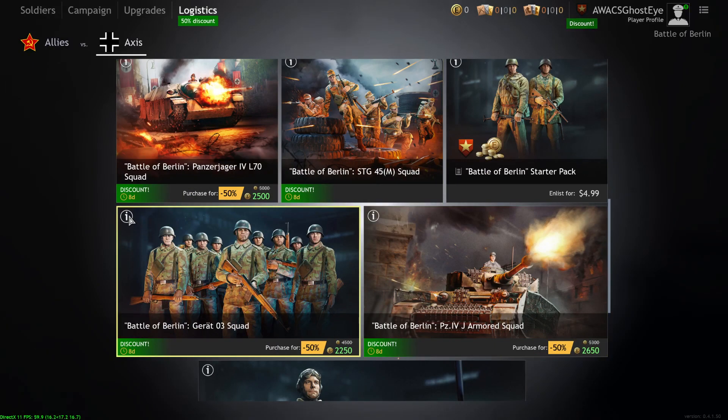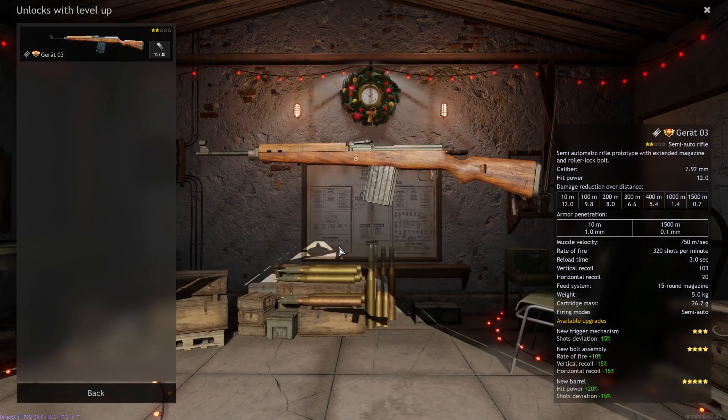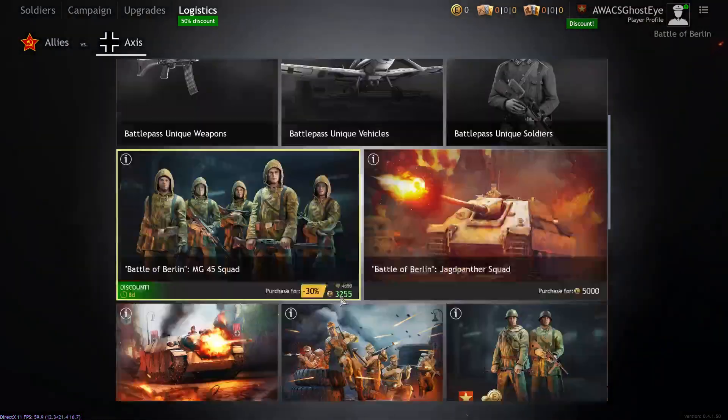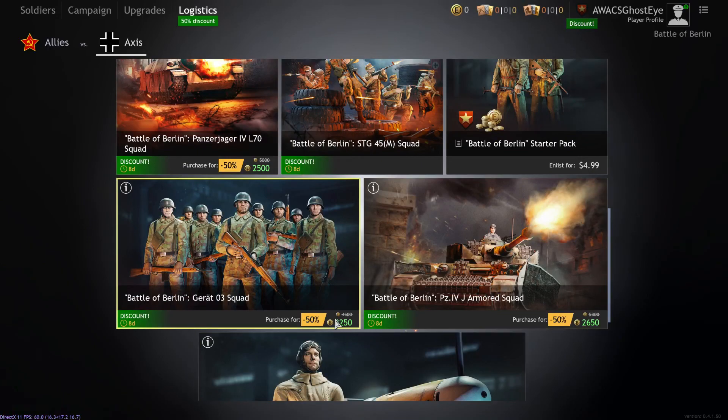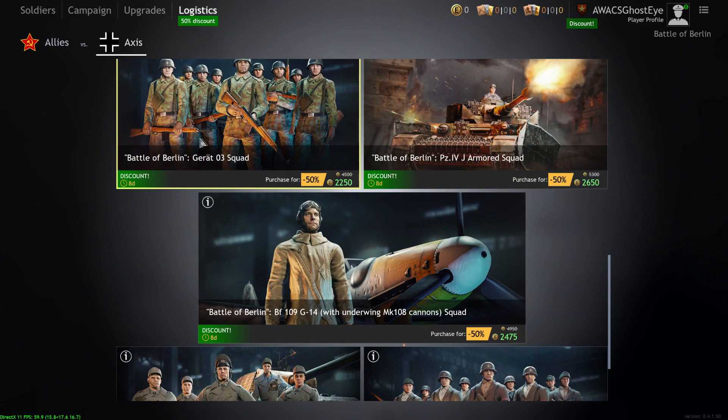The Girard-03 Squad — nine troopers with a Girard-03, which is similar to a Girard-43. Not a bad squad per se, but you're getting nine troopers. When other squads like the Lebel exist for this price, the Lebel squad just does this way better. The Lebel should have been around 75% of the price of this — it's just a better option.